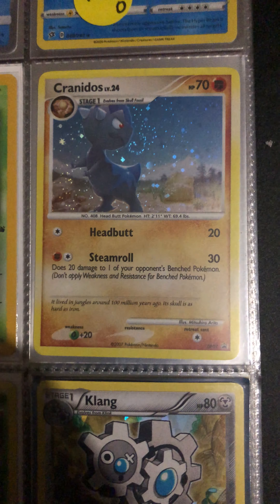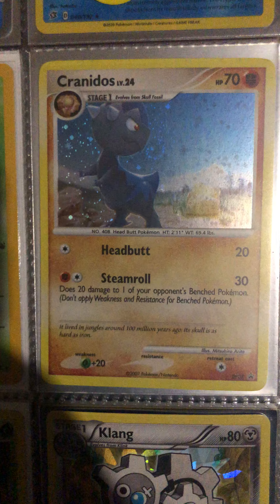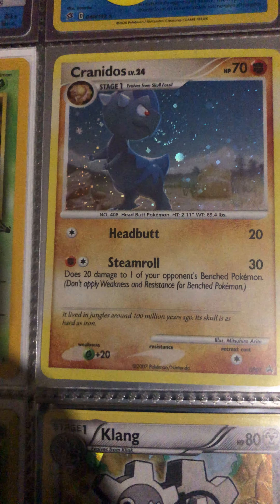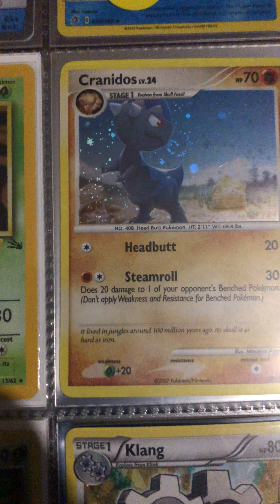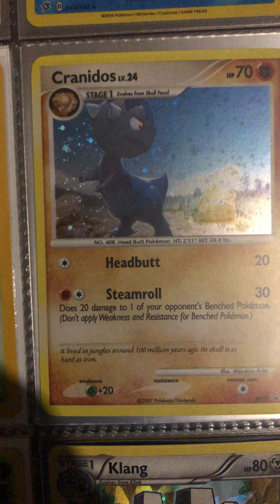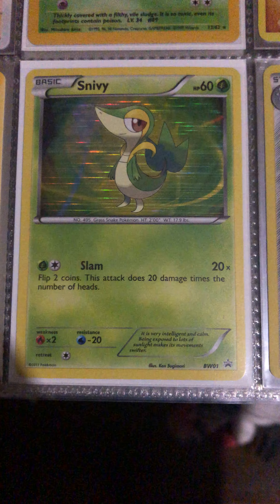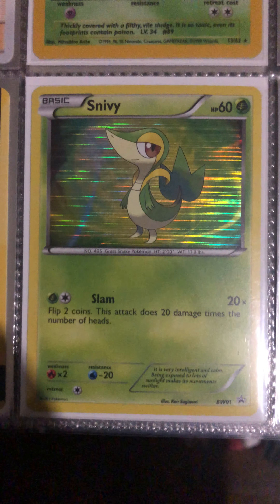Cranidos promo — I think this is Black and White promo. Also it's from a fossil, I just realized. V-Max Pikachu promo, a promotional card. Snivy promo, number one hollow.